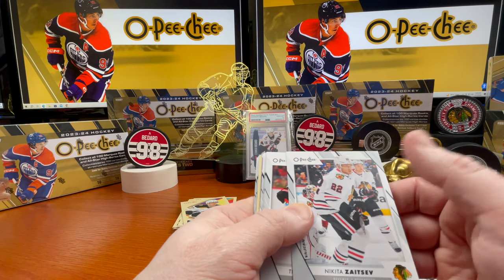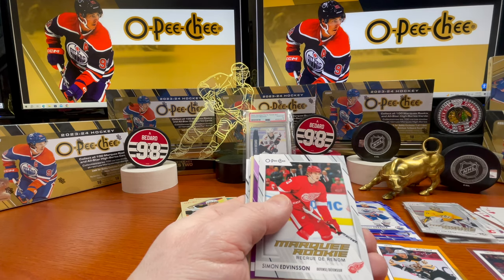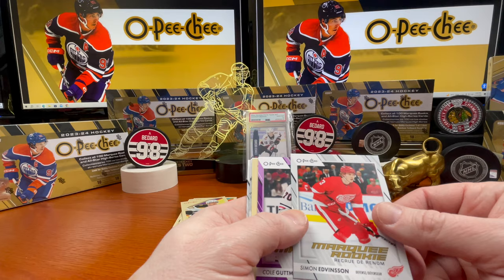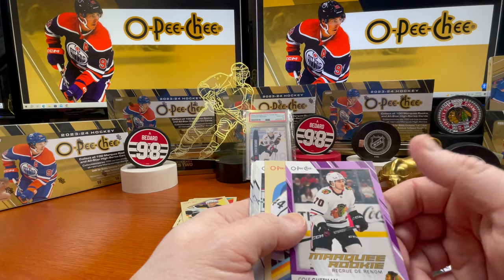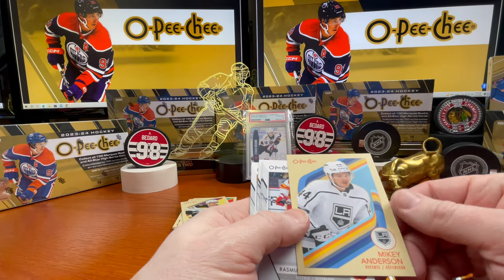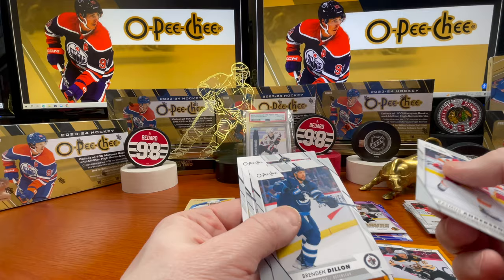Nikita Zaitsev, Thomas Chabot, Cashin, Simon Edvinson — got the foil on the previous one — marquee rookie. Cole Gutman every time you see that uniform, with a purple border. Mikey Anderson — that would have been nice if it was a Connor Bedard — and the rest of the base.